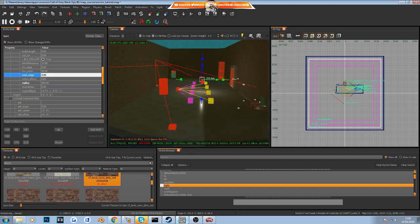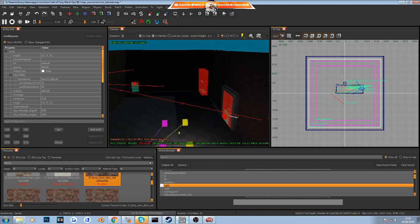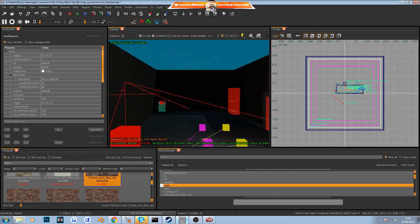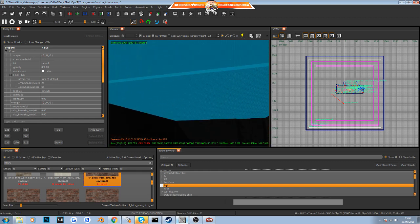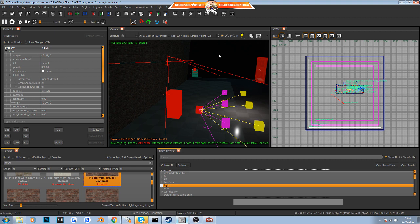Now if we move around the plane view we can see we have a light inside the map — a little brighter and more colorful. To summarize: we've created a room, changed the skybox, and added a light. Now we need to rebuild the lights again by pressing the thunderbolt, and then we can try this out inside Black Ops 3.